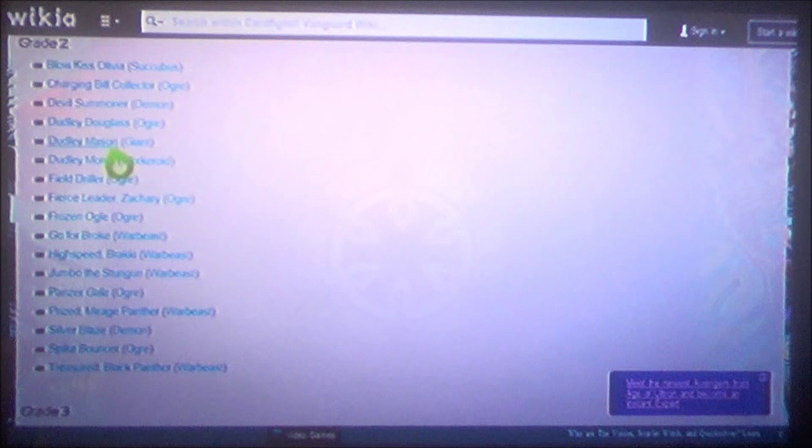For Grade 2s: three to four Barakis, three to four Masons, then fill the rest with tech cards — some Treasureds, and if you're running a full Dudley deck, Monty is a good idea. Other tech card options include Blowkiss, Devil Summoner, Field Driller, Fierce Leader, Frozen Ogle. There's a lot of stuff you can choose from.